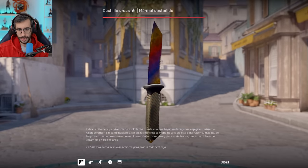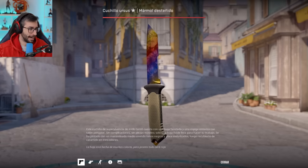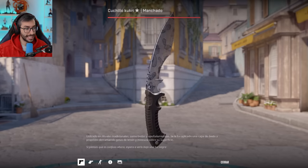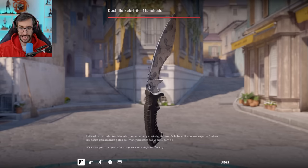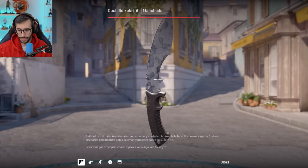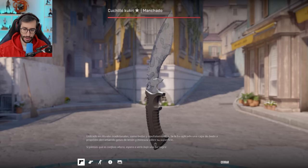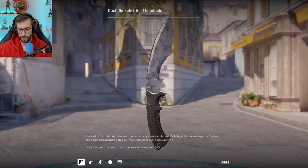And lastly, a couple of knives also worth mentioning. He has an Ursus Marble Faded, which if I'm not mistaken he had to get from unboxing for some video, because this knife is usually obtained from the poker case. He also has a Kukri Stained in Minimal Wear — I'd like to think he got it from unboxing. A knife from the new collection, and therefore not seen very often.